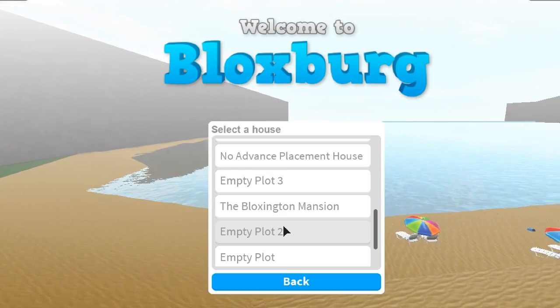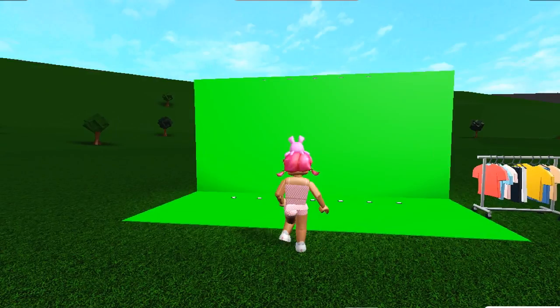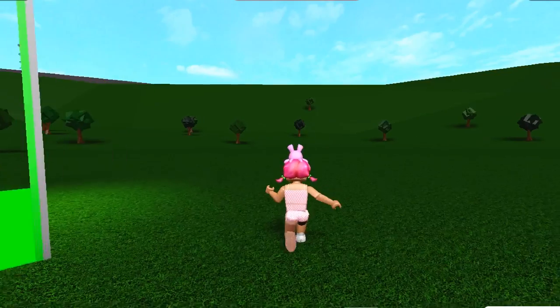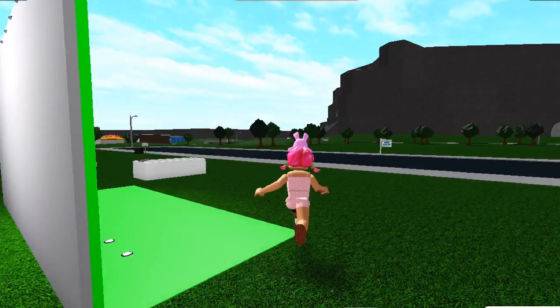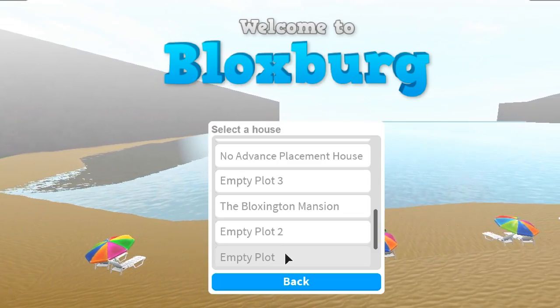Next up we have Empty Plot Number Two. Even though it's called empty, it actually does have something on it — a green screen, which I probably used to make a thumbnail at some point. So there's just a green screen, a bath, and a clothes rack. It was a little funny having that there.